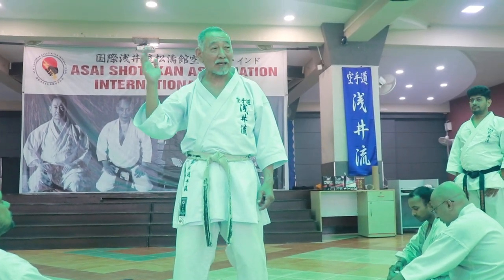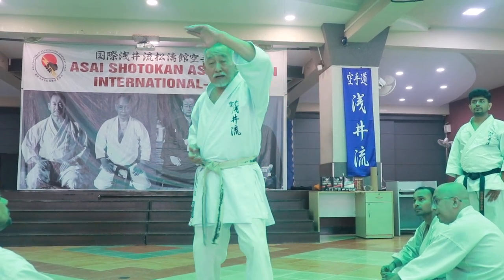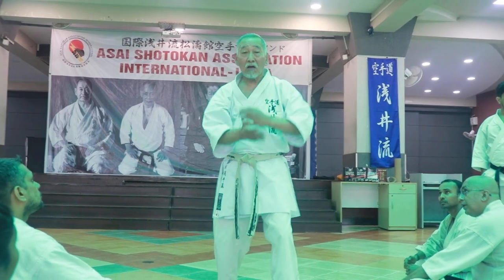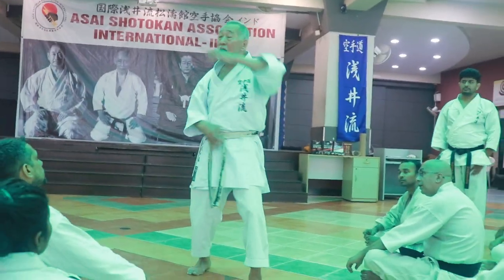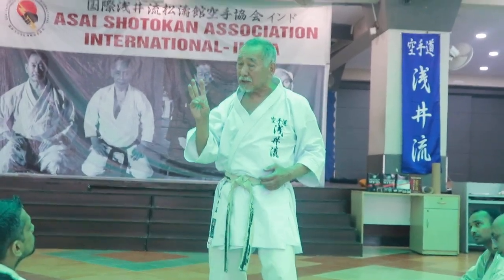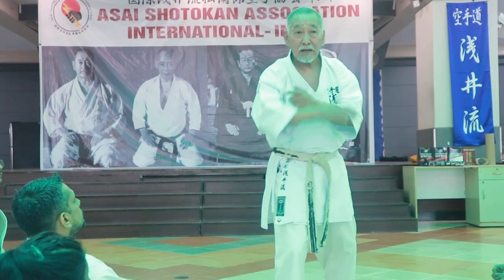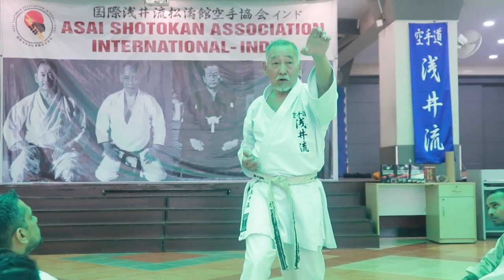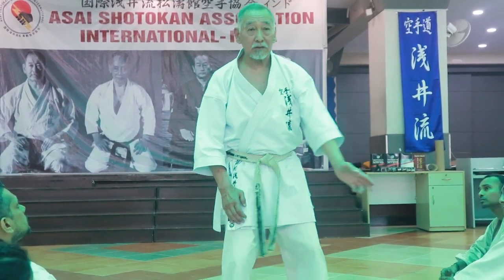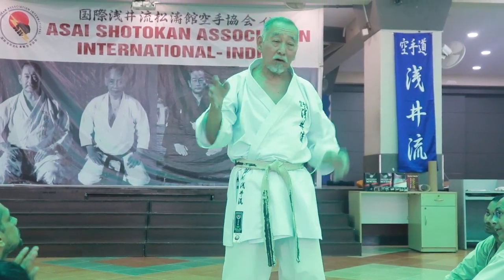Very similar, except the counter-attack will also be open hand. You have a choice of shito uchi, haito uchi, or teisho right here — so you have three choices. It can be either this side or this side, in natural stance: haito here, shito here, or you can do teisho. So you have three choices — try all three.